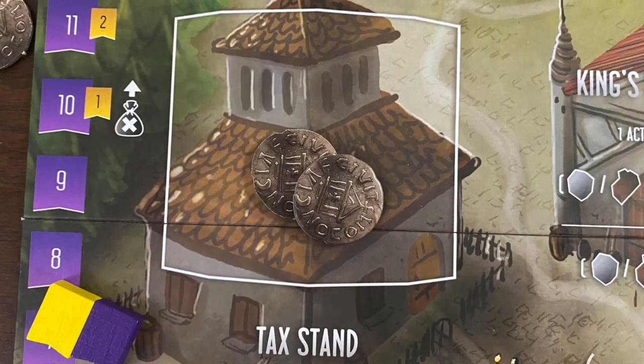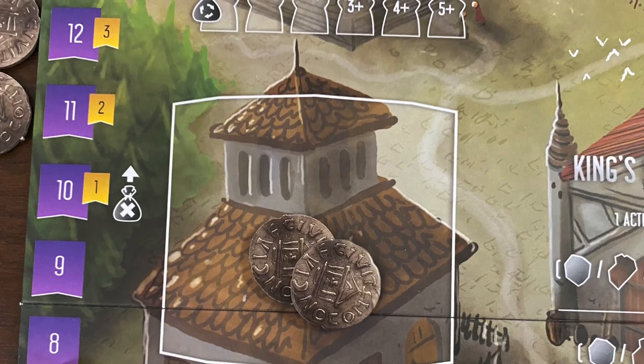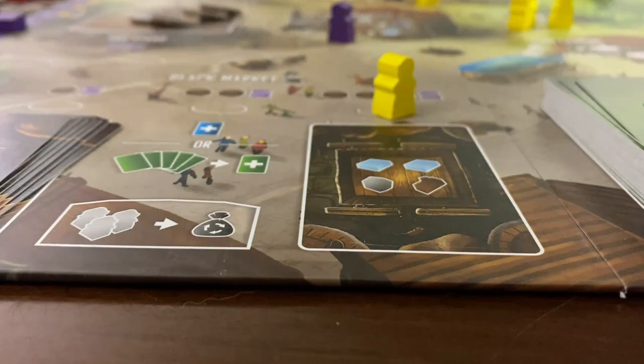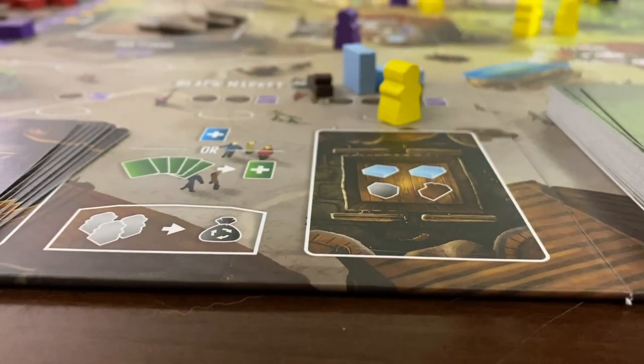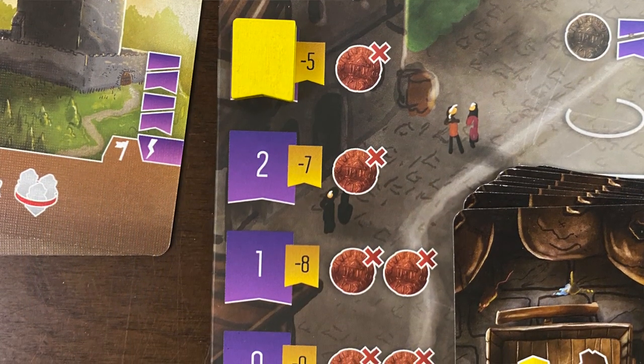One of my favorite things about this game and a big highlight is the virtue system — a track off to the side of the board that starts you in the middle and you'll go up or down throughout the game upon doing certain things. Basically, you do good stuff, you go up on virtue; you do bad stuff, you go down. Point bonuses or losses at the end of the game are associated with being high or low, but they also gatekeep certain actions. If you're too high on that track, you won't be able to access the black market actions, which themselves reduce your virtue. And if you're already at the bottom of the virtue track, you don't care about paying your taxes — the financial coin cost for certain actions is reduced by one or two coins, which is really significant. So it works as a sort of rubber band and catch-up mechanic.